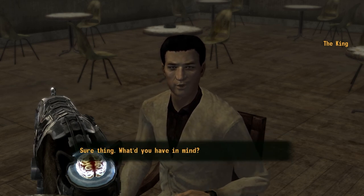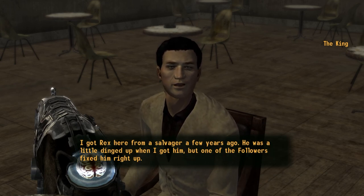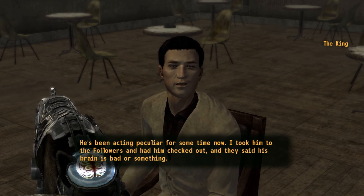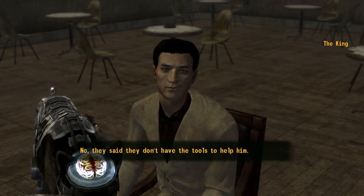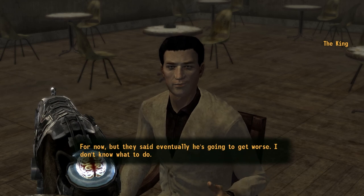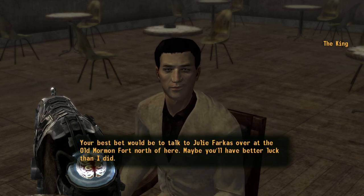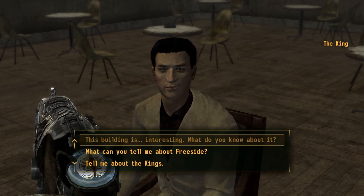Sure thing, what'd you have in mind? Where did you get that robot dog? 'I got Rex here from a salvager a few years ago - he was a little dinged up when I got him but one of the Followers fixed him right up.' Is there something wrong with him? 'He's been acting peculiar for some time now. I took him to the Followers and they said his brain is bad or something.' Can they do anything about that? 'No, they said they don't have the tools to help him.' He's gonna be okay though, right? 'For now, but eventually he's gonna get worse. I don't know what to do.' Can I do something to help? 'If you found a way to help my poor Rex here I'd be much obliged. Your best bet will be to talk to Julie Farkas over at the old Mormon Fort - maybe you'll have better luck than I did.' I'll see what I can do.